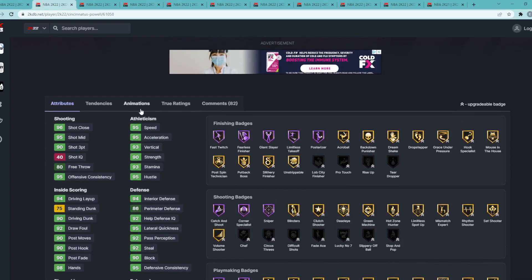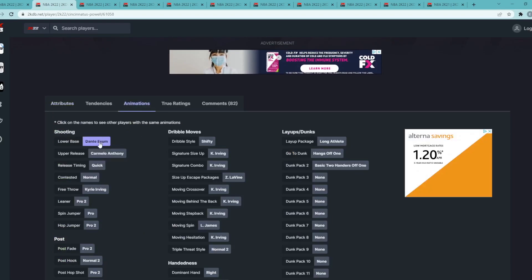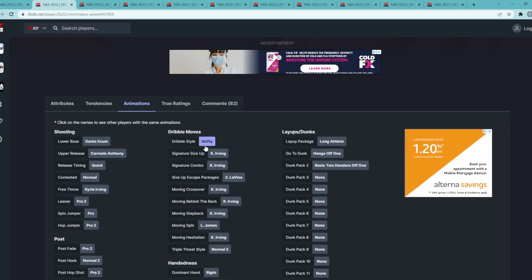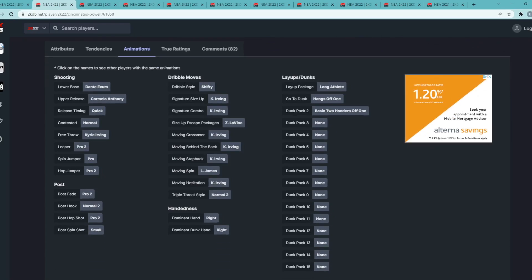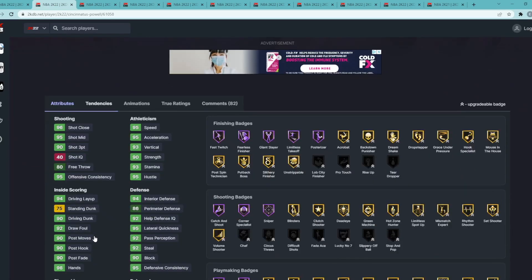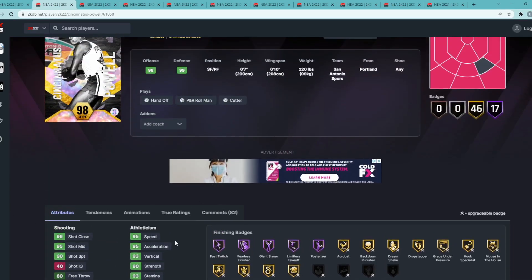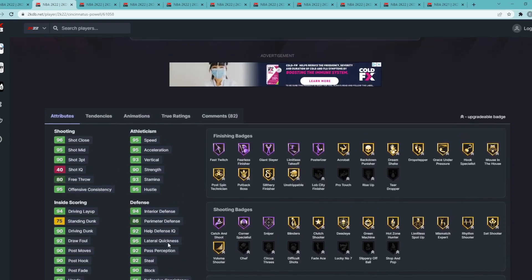His badges include Hall of Fame Clamps, Hustler, Interceptor, Intimidator, Pogo Stick, Post Lockdown, Rebound Chaser, every other gold defensive badge, Hall of Fame Quick First Step, Sniper, Corner Specialist, and Catch and Shoot, plus gold Blinders, Dead Eye, Green Machine, Hot Zone Hunter, Limitless Spot Up, and Mismatch Expert. He has the Xavier and base jump shot on quick — still one of the best bases in the game — with a Shifty dribble style. He also dribbles like Kyrie Irving since many of his dribble moves are Kyrie's sigs, making him a 6'7" Kyrie on offense who also plays amazing defense.